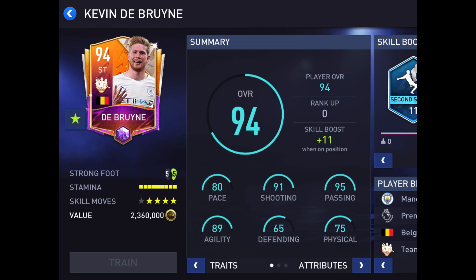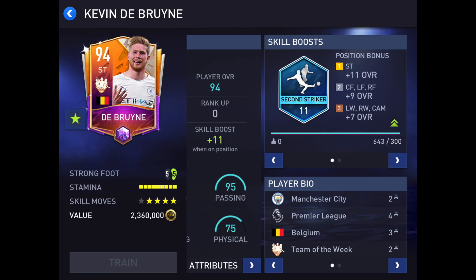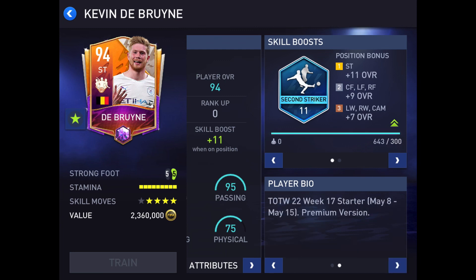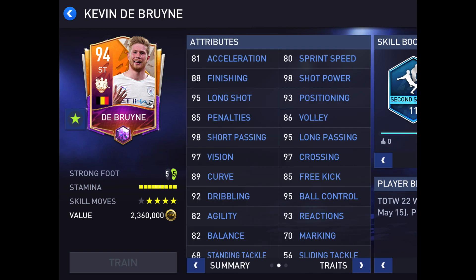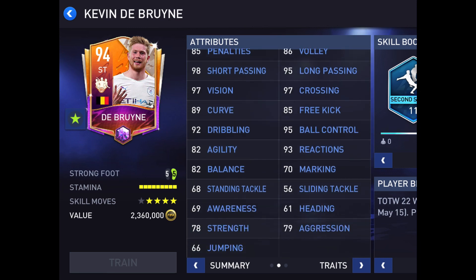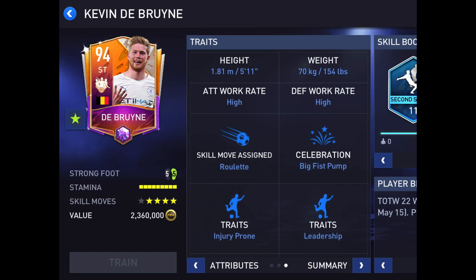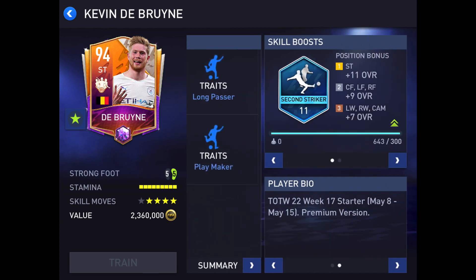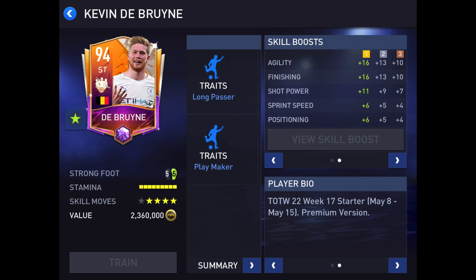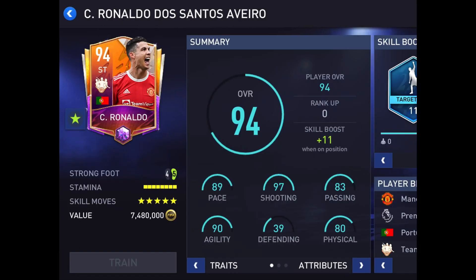We're going to start with Team of the Week. Here we got 95 passing on the Stabrana card, 91 shooting. He's a Team of the Week starter, week of May 8th through May 15th. Look at those nice stats: 98 short passing, 98 shot power, 97 crossing, 97 vision, 93 reactions. Attacking work rate high, defensive work rate high. He's a long shot taker, a playmaker, a long passer — a nice card all around.